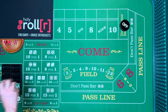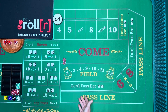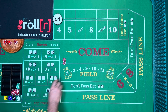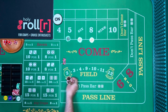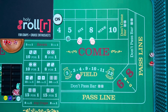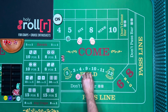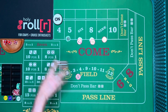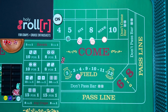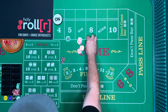Let's try one more time. There's a four — point is four, so we need to roll a four before a seven. We go up on the five, six, and eight and put ten in the field. A nine rolls — that's a ten dollar field win. On five, six, and eight I collect; on the field I press. Then it's a seven out, so we're out the full ninety-five dollars.